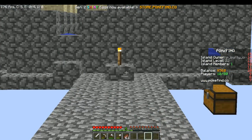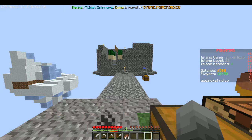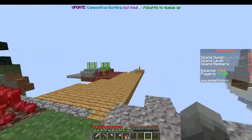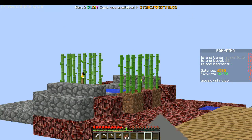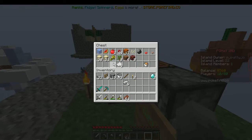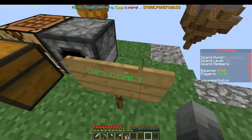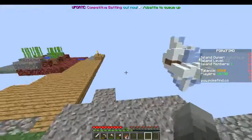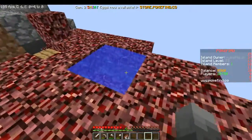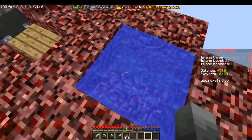I mined out all of this island right there and put it all into this chest. And from my small sugarcane farm right there on the cobble gen, I got nine paper and a welcome sign, so people can just randomly teleport to my island and look around.